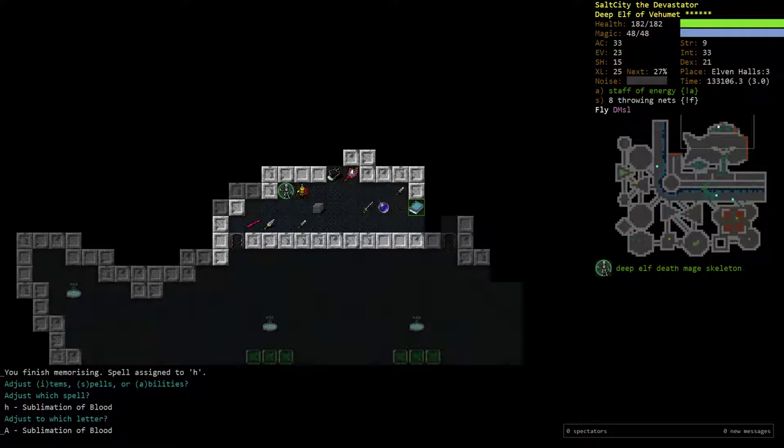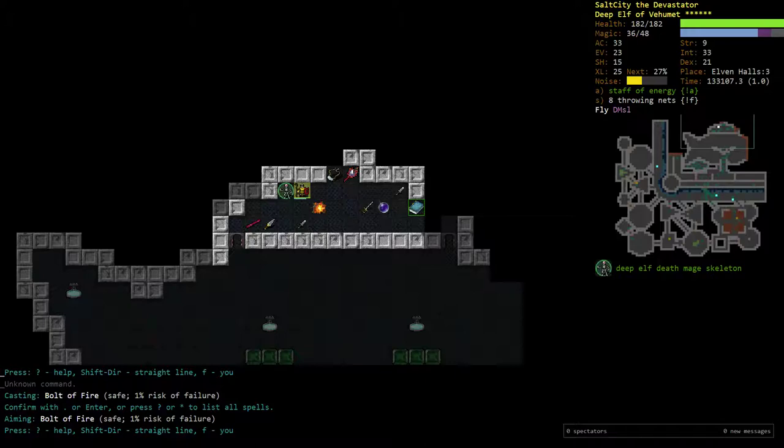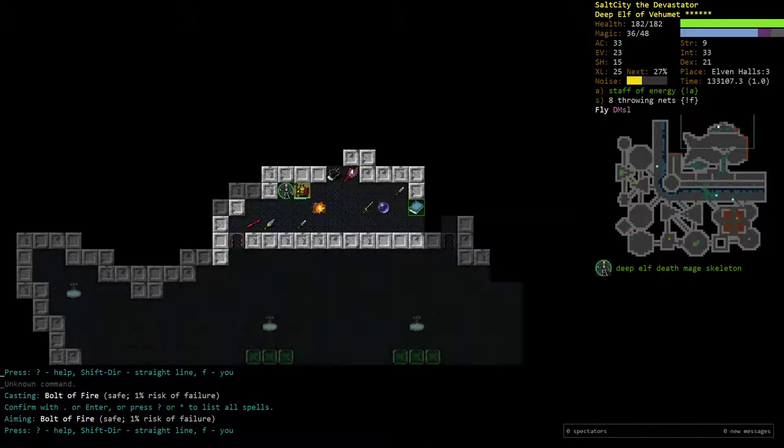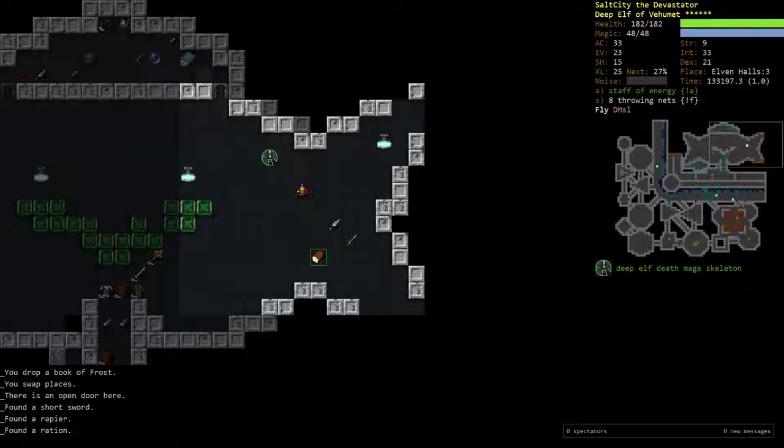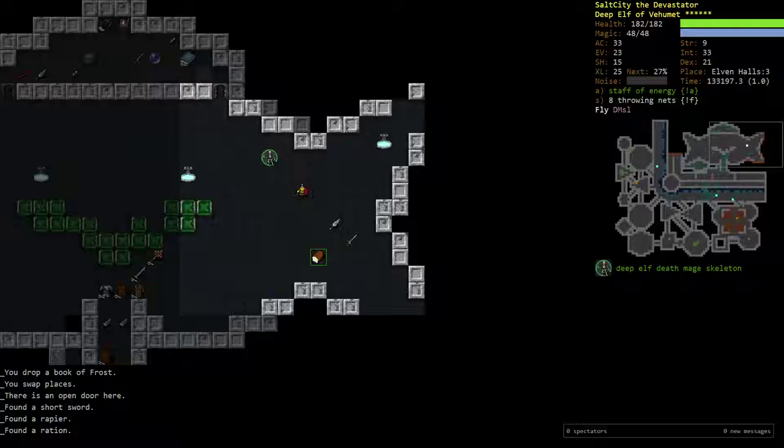Sublimation of Blood is a very interesting spell — I'm going to pick it up. What it does is you cast it when low on mana to sacrifice some health to restore mana. At higher spell powers, this spell can do about 35% of your health and restore all your mana — a very risky strategy, but very good in a lot of cases. I'd pick it up and use it sometimes. Having it at low spell power is fine; it makes it slightly more consistent. Not a huge deal.